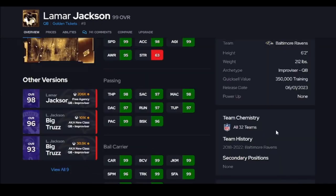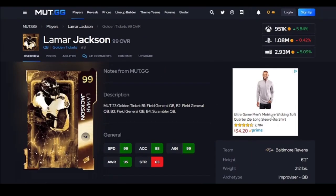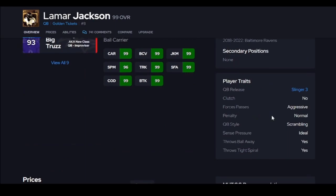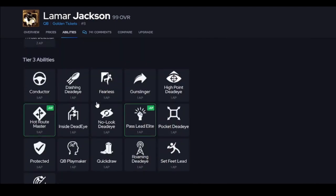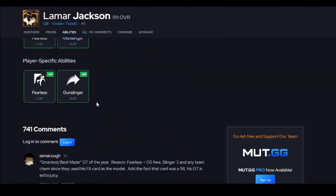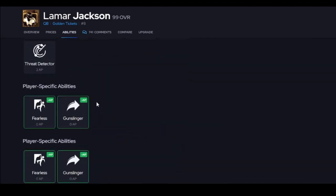The best quarterback in the game is Lamar Jackson. He comes with 99 speed, juke and spin in the open field is amazing, all 32 teams, and Slinger 3 is amazing. He gets the best AP setup in the game, tied with Zach, Aaron, and Matt.